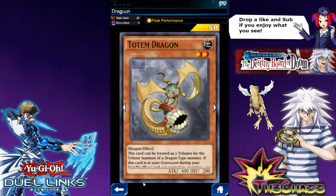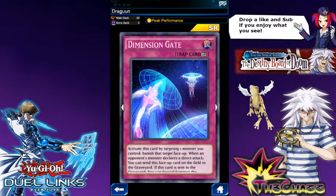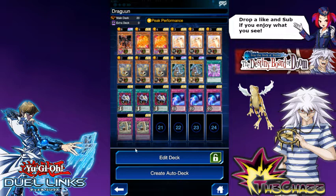That means we can use Enemy Controller — Totem Dragon, tribute it, take control of one of their monsters, and then use Dimensional Gate. I saw that combo from Maskeran on his Twitch stream. Shoutout to him for finding that out. It's pretty cool because it comes back every turn so you can just keep messing with their monsters.